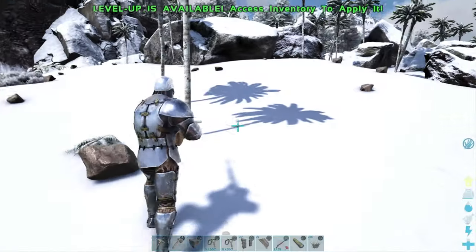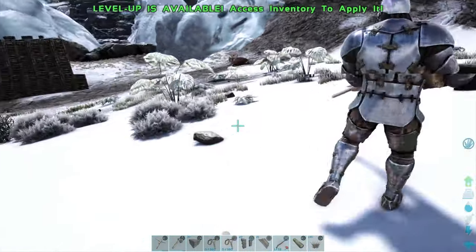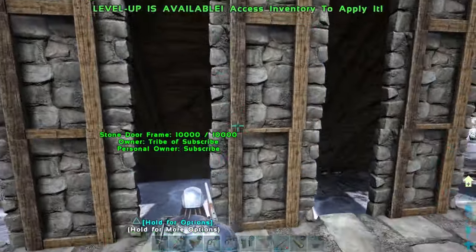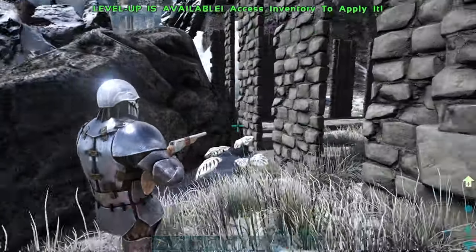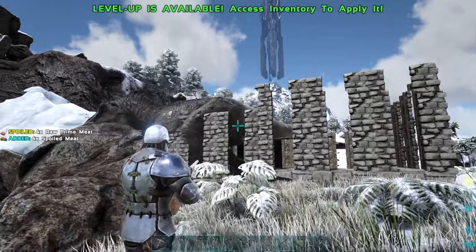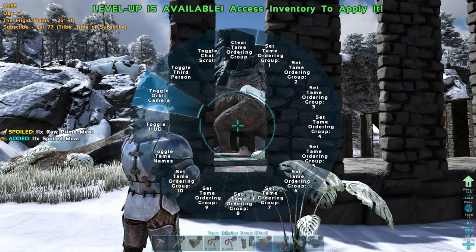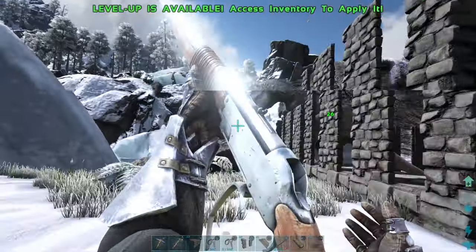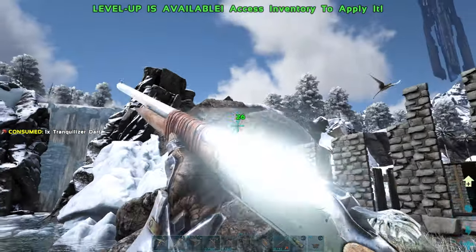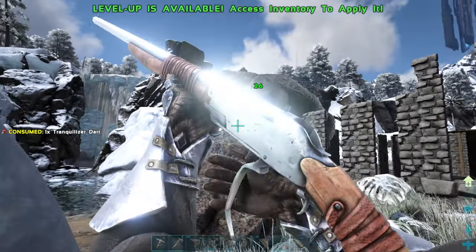We're going to try again — bring him around so he can line up with the wooden ramps. Do a quick turnaround, make sure he comes up there, run to the back — boom, we got him in the taming trap! As you can see he's now biting on the structures. Go back into first person and shoot him — it does more torpor if you shoot him in the face. Now we just trank him until he knocks out.